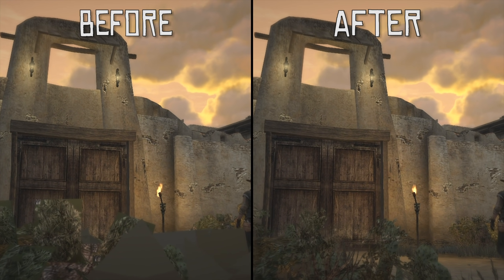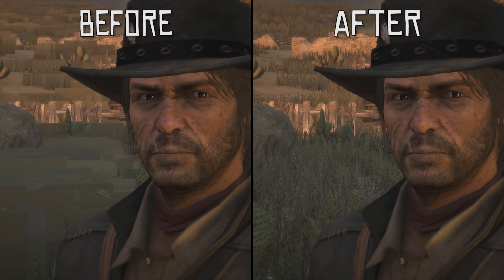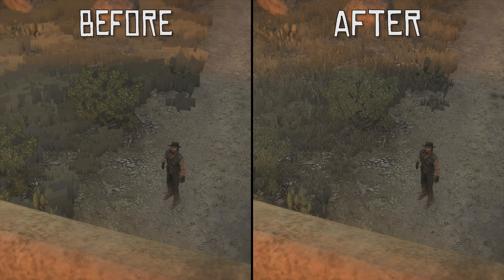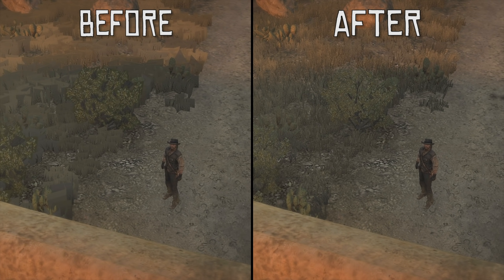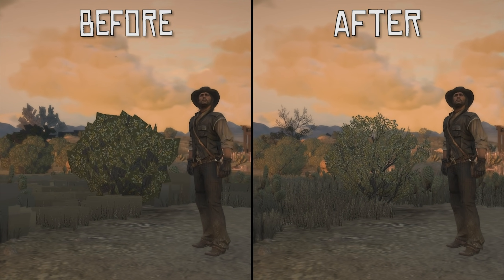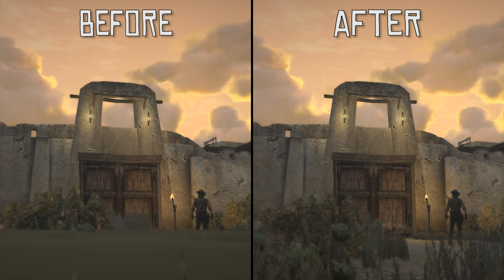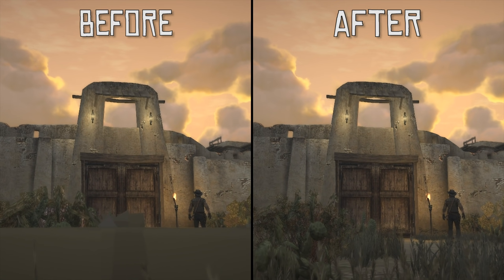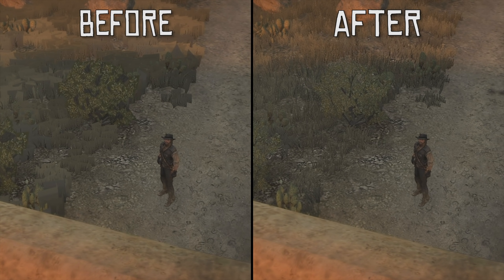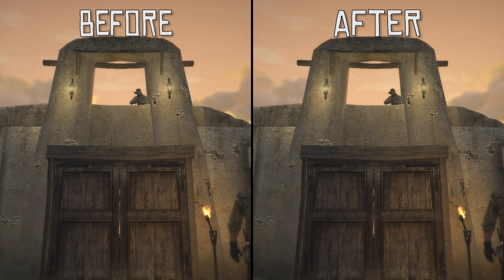If any of you told me one week ago that Xenia emulator was going to become the definitive and best place to play Red Dead Redemption I probably would have laughed in your face, but having seen all of the unbelievably exciting work put in by Triangle — one of the main developers — in the last four to five days alone, it is absolutely outstanding and nigh on unbelievable the progress they have made not only in the performance of Red Dead Redemption but also the visuals, and many other games which I'm going to be covering in compatibility updates in the coming days.